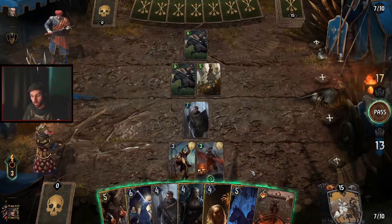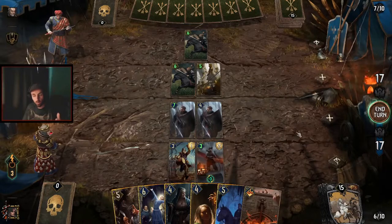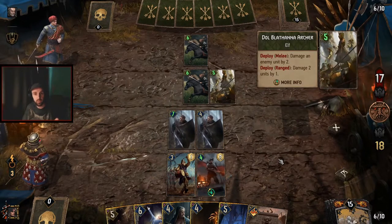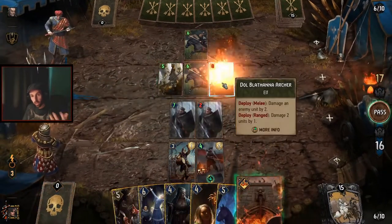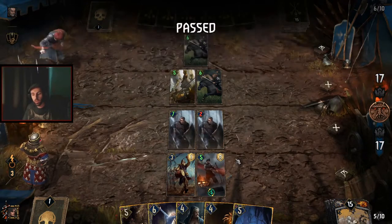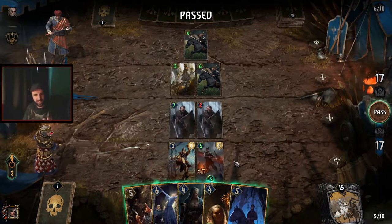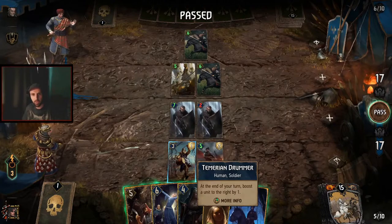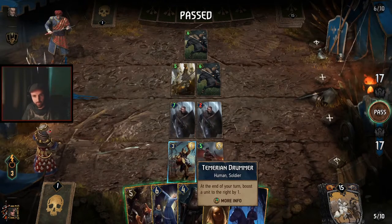If the Drummer was removed after the first turn, we had four points for five provisions — slightly undervalued, but it's still a good card to run. This is about long rounds — it's an engine card. If it can keep ticking, it'll get you far more value. Playing another card, ending the turn — the Drummer boosts the archer again, we go to 18 points. So the Drummer has now given us at least six points for five provisions, which means it's now even cost. Because it can't be answered, it's a really good engine.